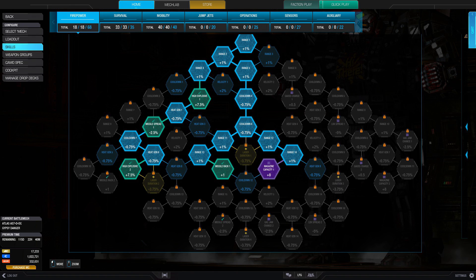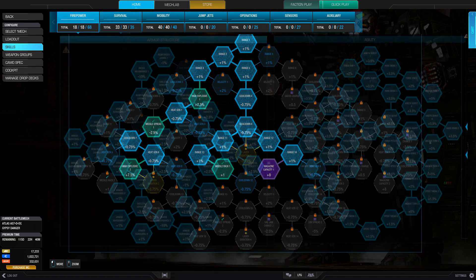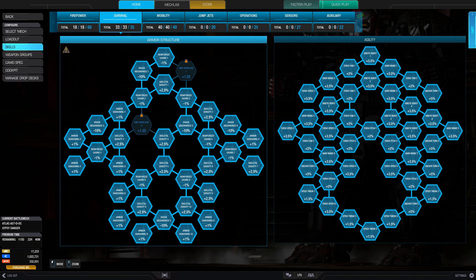Looking into the skill tree, I've got 18 points in firepower — missile spread, missile rack, high explosive, and magazine capacity. But the firepower tree isn't really that important in my opinion. It's actually more important to look at both survival and mobility. In survival, we're in an Atlas, so I'm taking all the bonuses I can get in terms of armor and internal structure. In mobility as well, I'm taking everything — because I want to be able to torso twist as fast as possible.